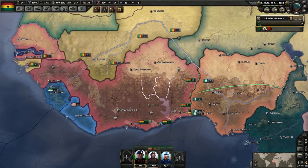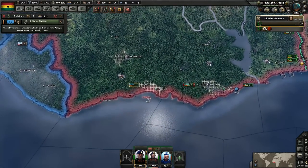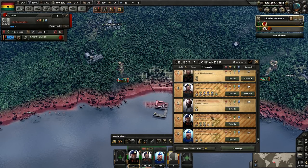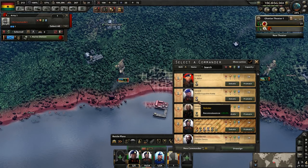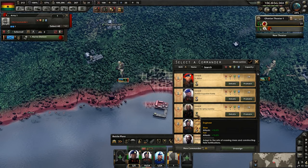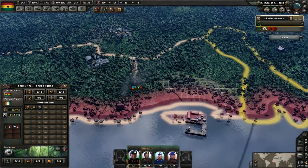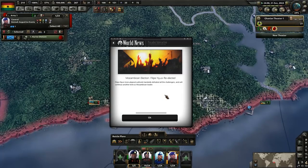We're at the end of the episode — except we just got our first new marine division. Let's add them in, give them a commander with defensive doctrine, engineer, river and fort attacks, trickster additional reconnaissance, jungle rat. We'll go with this guy with the trickster trait and add them into the army group. Mozambican election — Felipe Nyusi re-elected.